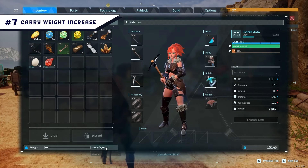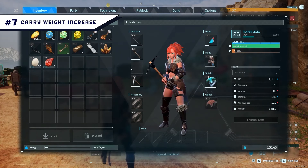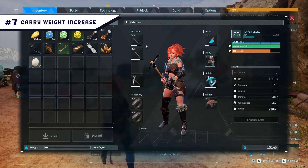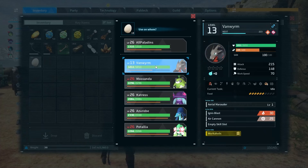Number 7: Carry Weight Increase. At the start it's pretty annoying when you get overweight and have to move your storage or workbench. This mod increases carry weight from the original 250 to 1000, meaning you'll be able to gather all the wood and stone you need at the beginning more easily. It also increases the gain per point to 250.